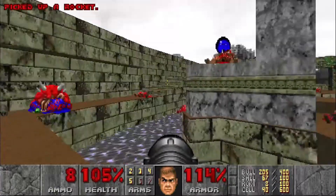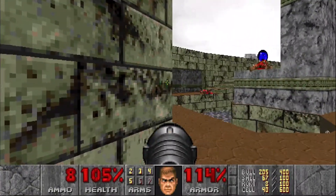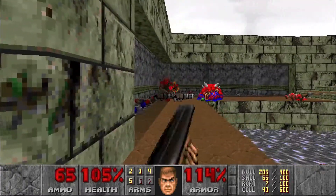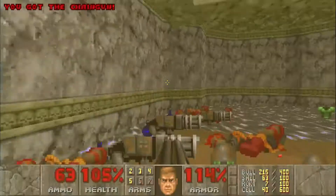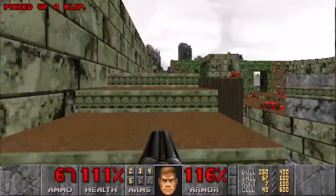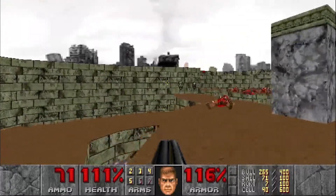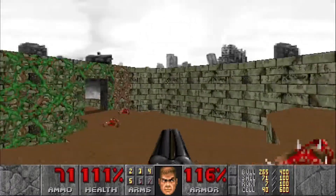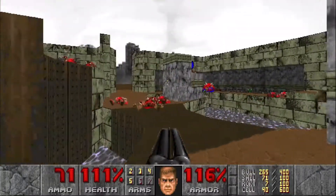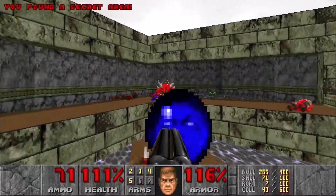Now we just have the one secret left, which is that super charge right there. Walking forward, those walls are going to open up with some chaingunners — nothing too crazy. Going up here is going to raise this platform. We're going to go immediately for that super charge. If you drop down, you can hit this right here — it's going to lower it back down, but it's also going to lower this, revealing a switch. And we can finally grab that super charge.